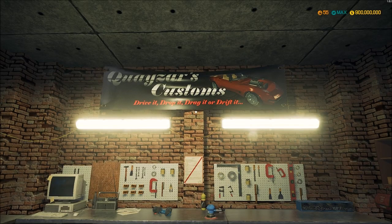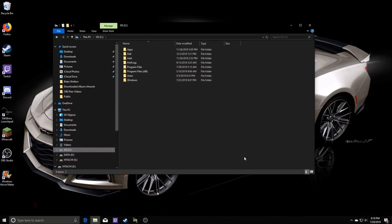Hey everyone, welcome back to Quasar's Customs. I am Hurst Quasar, and for today we're going to have a little bit of an intermission - an editing video. I'm going to show you how I made Maximus, that silver 1968 Charger, the hero car from Fast and Furious 7. So without further ado, let's get to it.